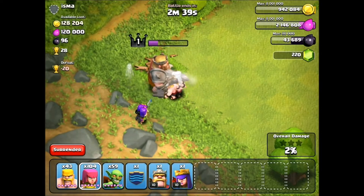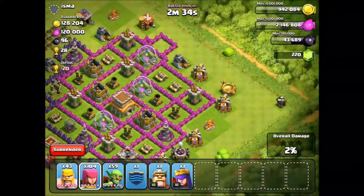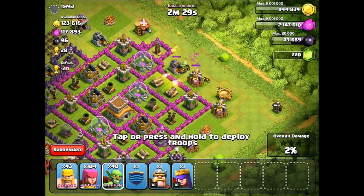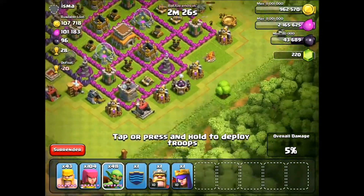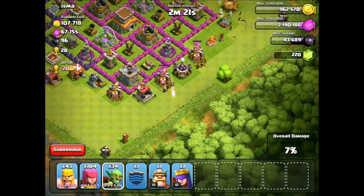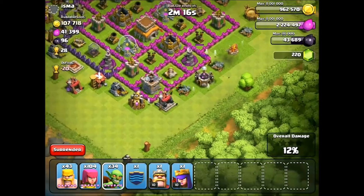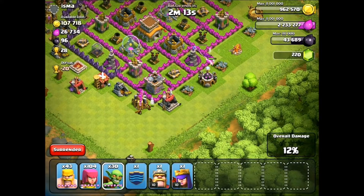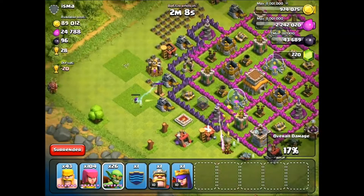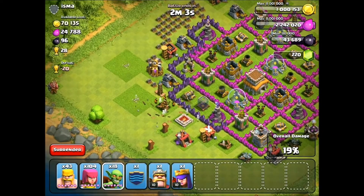They will easily pummel that level 1 king. The goal is to get all of the mines and collectors, because they are the most important. Luckily I have a lot of goblins for that — the gob strategy coming in handy once again. Also, I was gone for a little bit between attacks, so the wall breakers finished and I started the upgrade from level 2 to level 3. It was like 250,000, which wasn't that bad at all.